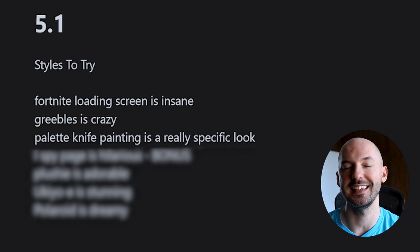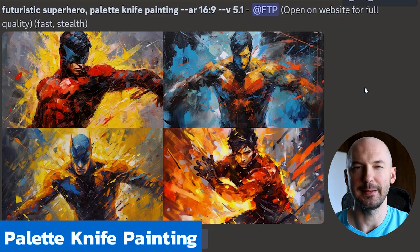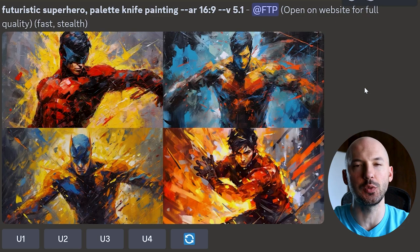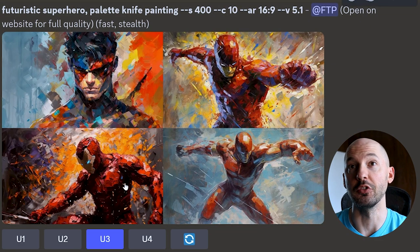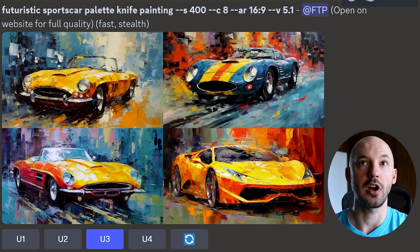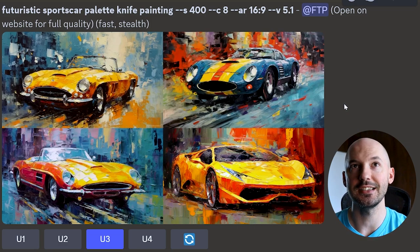Number three: palette knife painting is a really specific look. Look at the thick brush strokes. Not the most variety of color, but a clear distinction between each color in the picture. Love what it can bring. Can even bring real superheroes into it — like number three, that's so intricate. Look at the individual slices of paint, that's so pretty. Sports cars — if you had this printed on your wall, everyone would want to know where you got it from. And all you needed to do was type in palette knife painting.